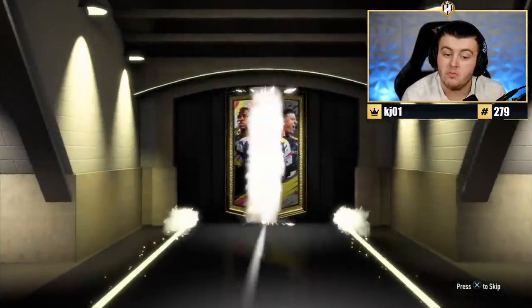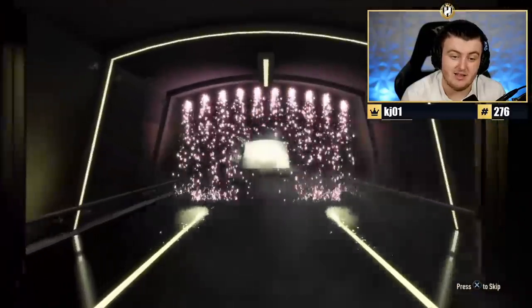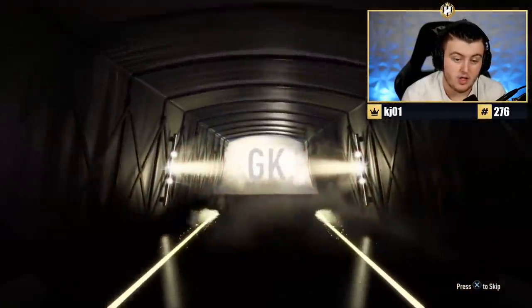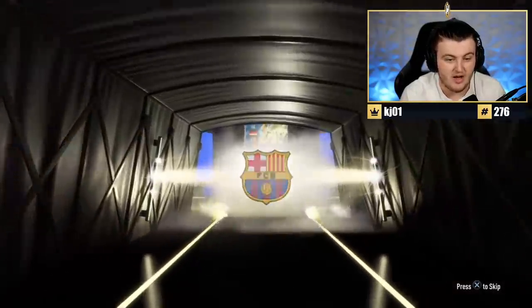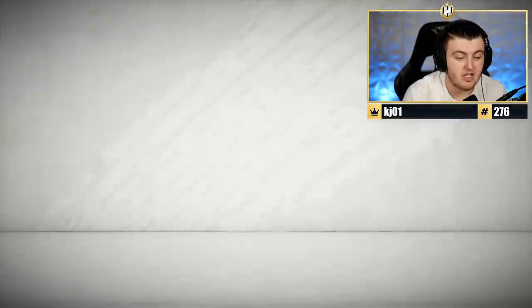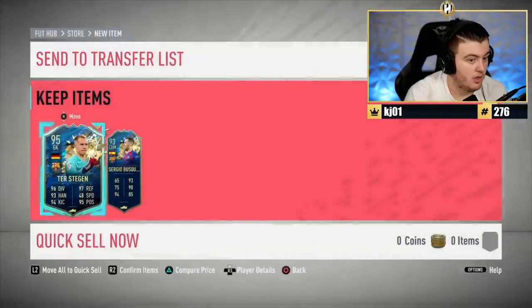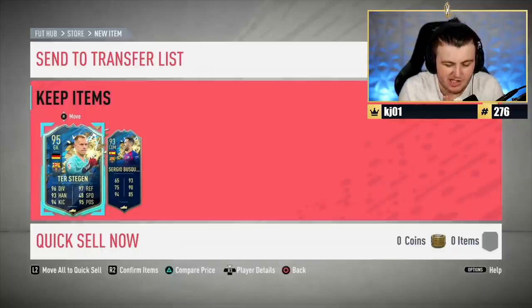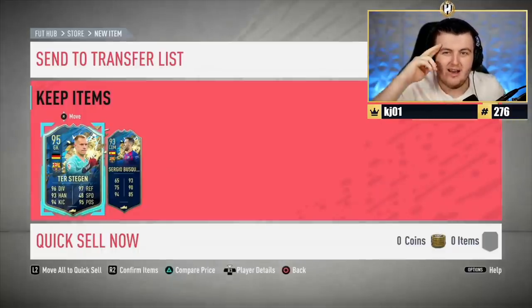Last pack for the video - Ballers FC. Are we going to end it with a Team of the Year, Team of the Season, or maybe a different special card? We're ending with a Team of the Season - German goalkeeper - another Marc-Andre ter Stegen. And Sergio Busquets. What a way to end it. If you guys enjoyed, please leave a like down below. Subscribe if you're new around here. Thanks for watching, see you later.